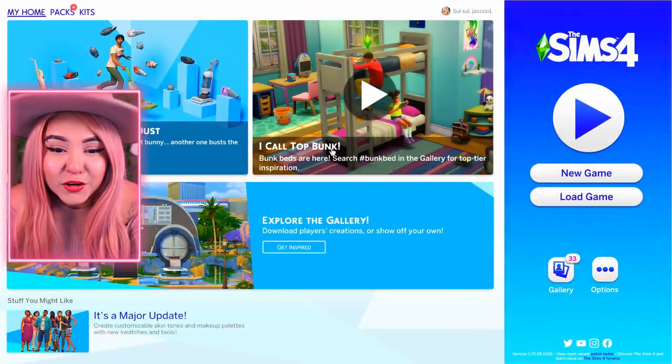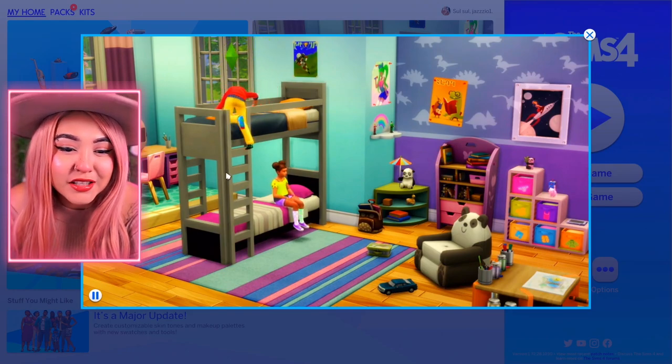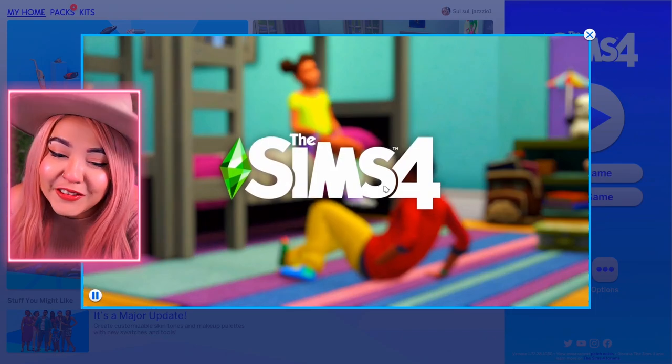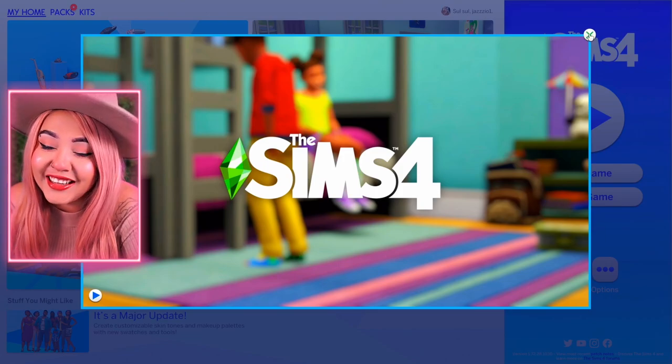Without further ado, let's get into the Sims update because we got new bunk beds, new hairs, new trait improvements, fixes, and new objects. I'm excited, but maybe we should manage our expectations — the motto for Sims 4 is: hope for the best but expect the worst. I already noticed a new intro screen at the start of the game showing all the bunk bed swatches and styles, and apparently kids can fall off the bunk bed.